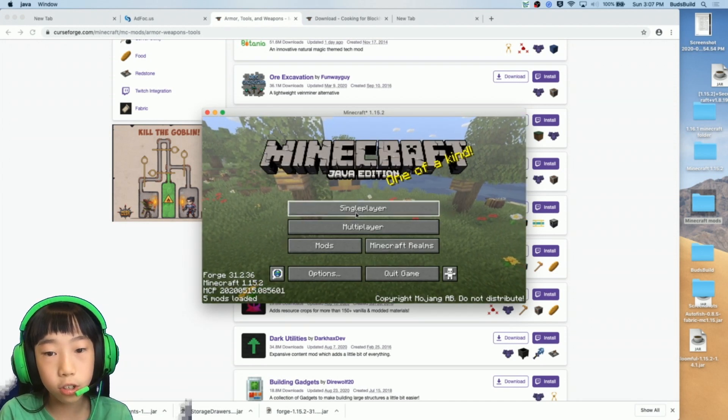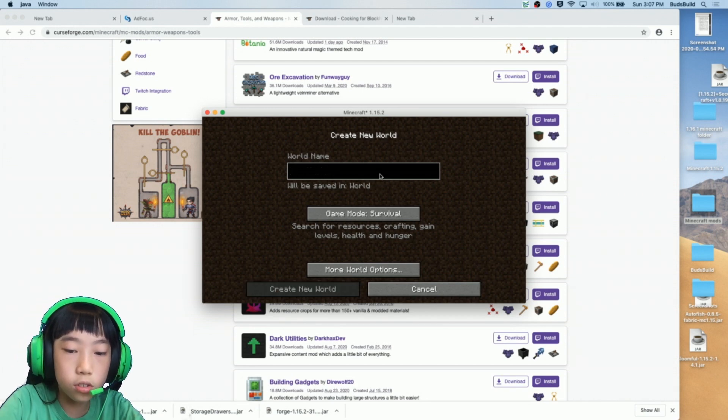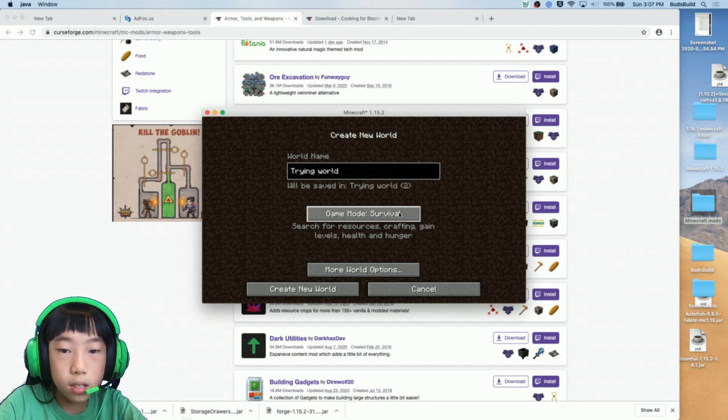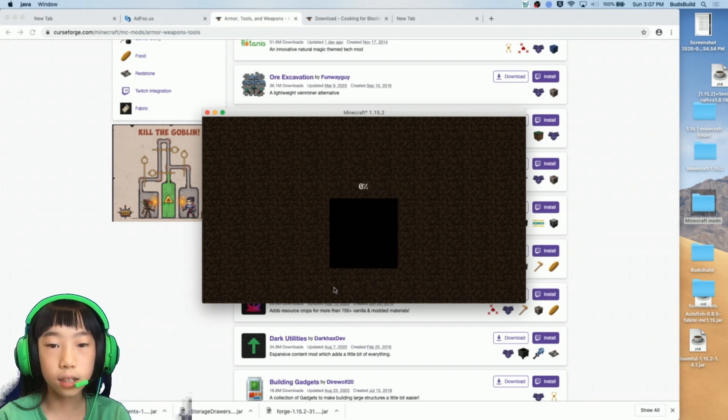Go to Single Player, create a new world, and set it to Creative mode so it's easier. Then just wait for the world to load.